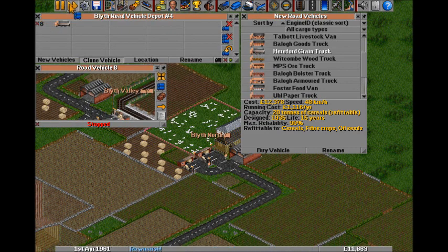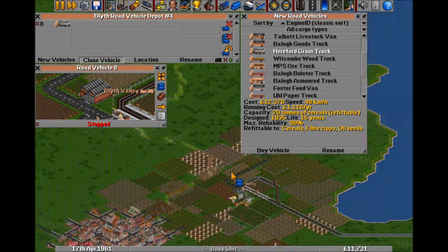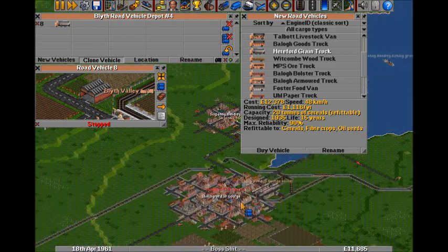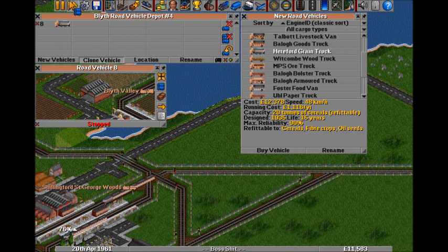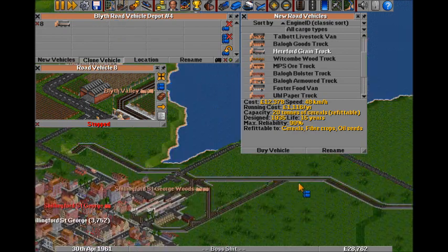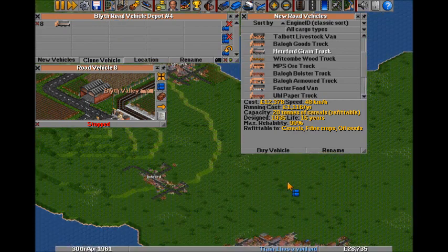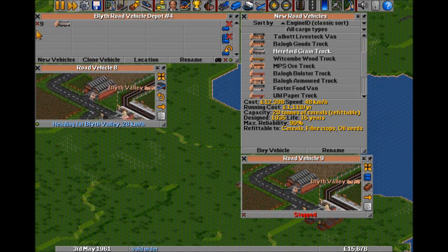It's only March though, I've still got plenty of time. Come on train, I need that train from Blythe to Saint George place - and there it's just pulling in now, nice. Another 15,000 schmackers. Clone vehicle and go, go.